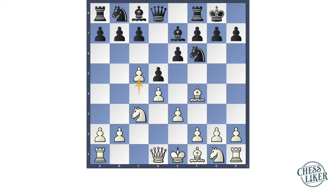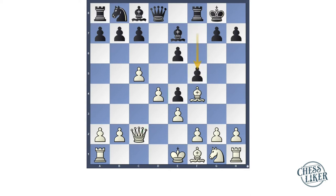Then Stains played pawn to c5, then Ne4, Nxe4, Qxe4. After Qc2, there is the e4 pawn under attack. Now Lasker defended the pawn with f5, then Bc4. Here, if you note, the c4 bishop is controlling the full diagonal. The queen is sitting on a strong square.